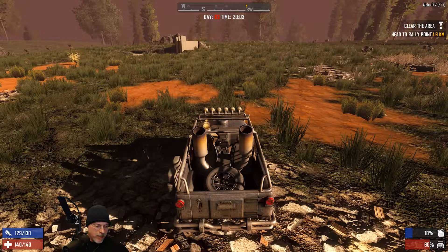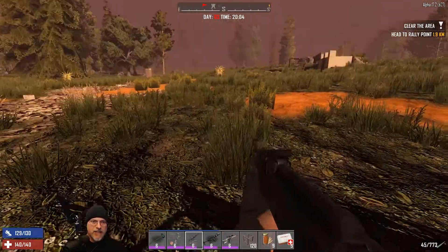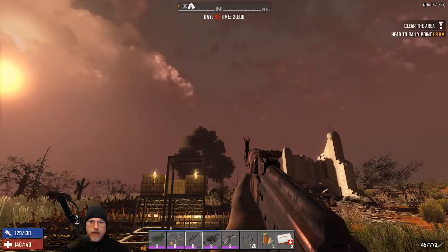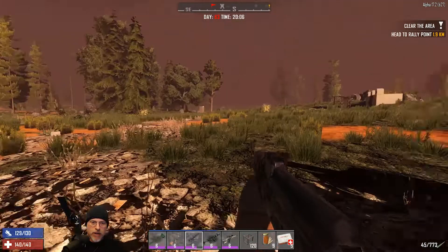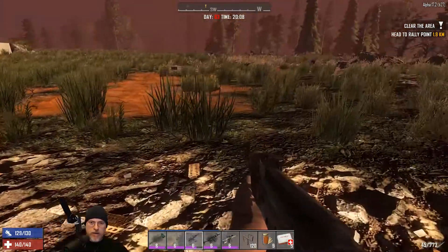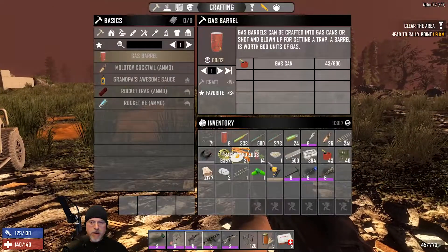Welcome back everybody to Seven Days to Die Alpha 17.2 build 27. I'm an Old Guy Gaming and it's horde night 63. Looks like they've changed things up a little bit too, because it's not getting quite as red quite as quickly as it used to. I remember reading something about that - in fact I think you can even turn that off or configure it, but it is starting to get red.